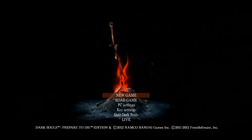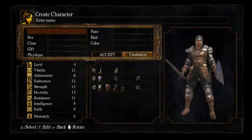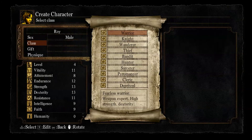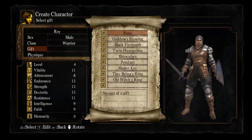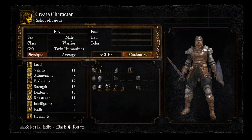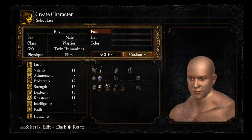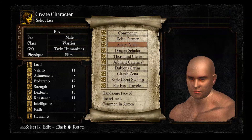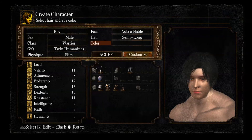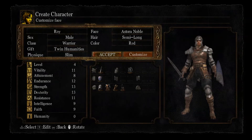Hey there guys and welcome to my second season of my Fire Emblem Dark Souls LP. This season I will be cosplaying as Rory, as the majority of the viewers wanted me to do Rory for my next character. Rory is a pretty good class and fighting style that I like using. I like using longswords and greatswords so it's not going to be that hard to adjust. Let's go ahead and create Rory real quick.